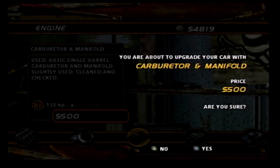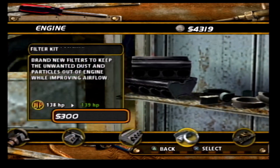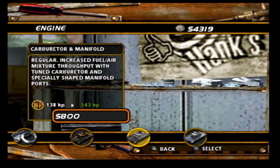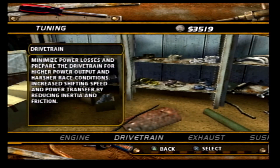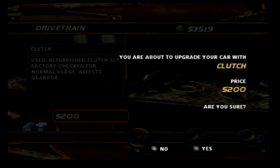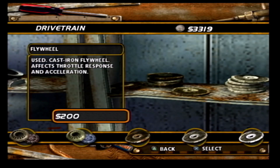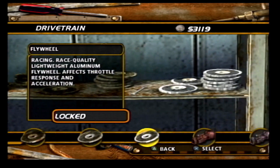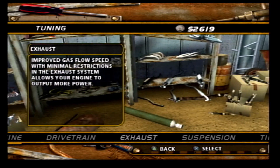I'll put on the carburetor and manifold just to give a little more power to the engine. I'll put this on as well just to give me a further increase. Putting on a clutch, also putting on a flywheel, and also going to put on a new transmission because I can afford it.